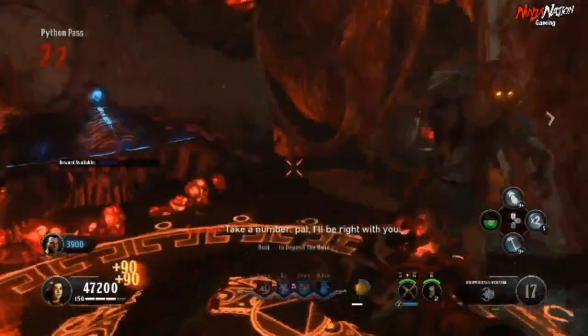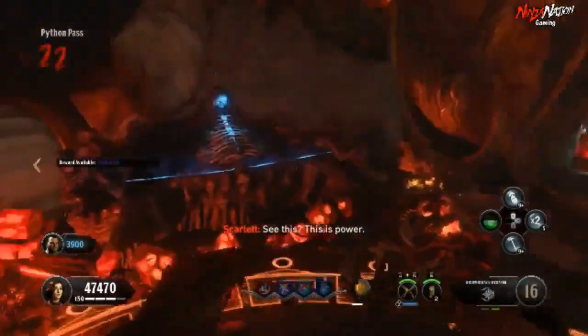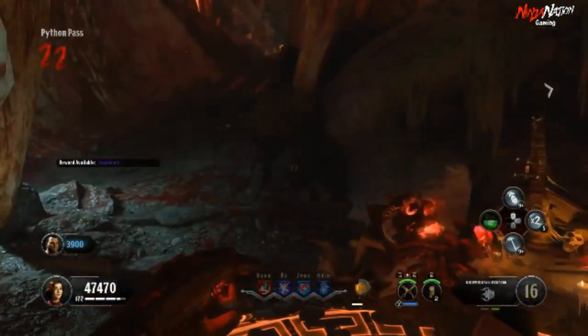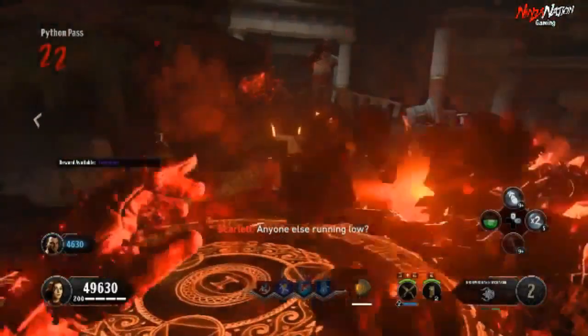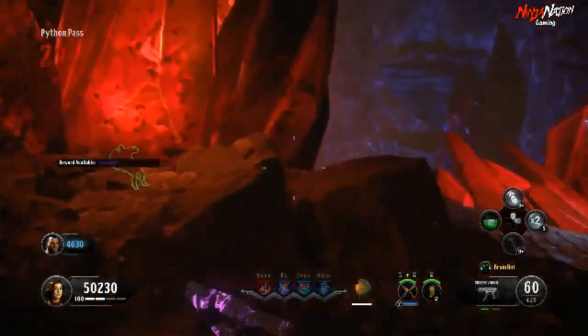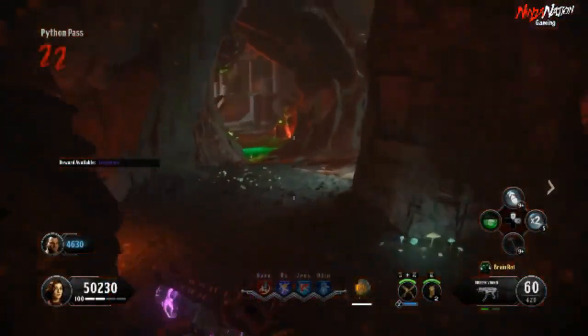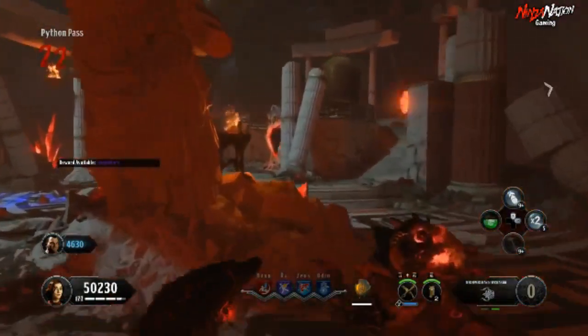Now move on to the final shrine down by Python Pass and kill a gas zombie next to the shrine of Charum with the gauntlet of Charum. Then, like the other rituals, kill zombies in the circle to fill the soul box. Just to recap: it's fire for Gaia, water for Arenus, electric for Hemra, and gas for Charum.